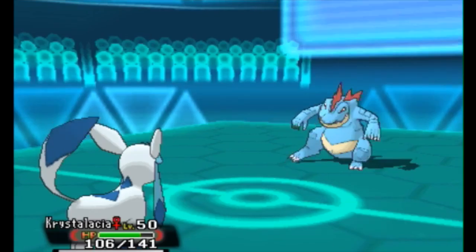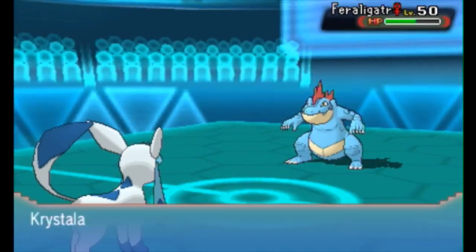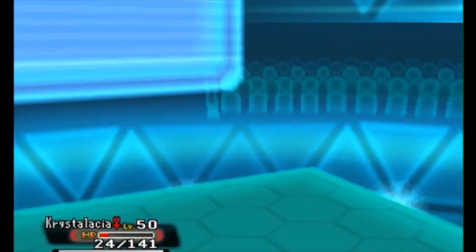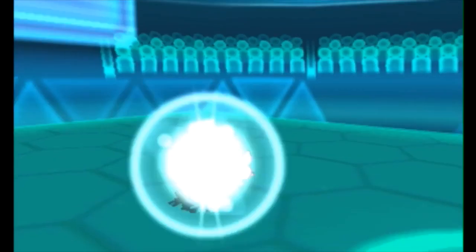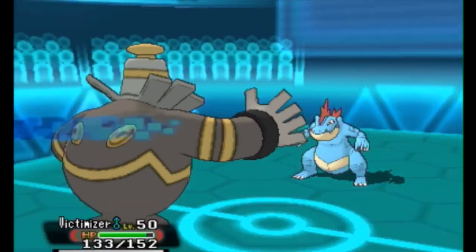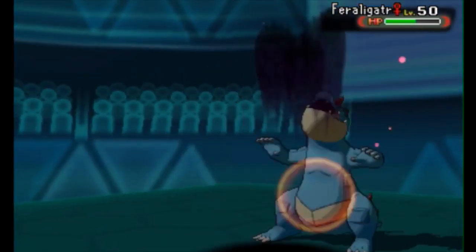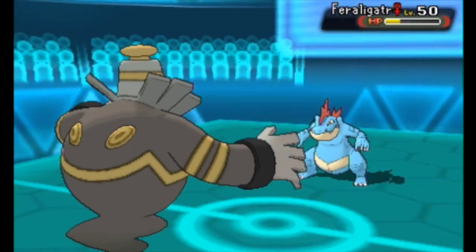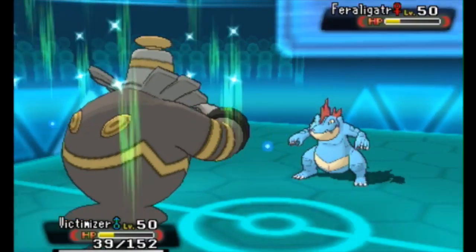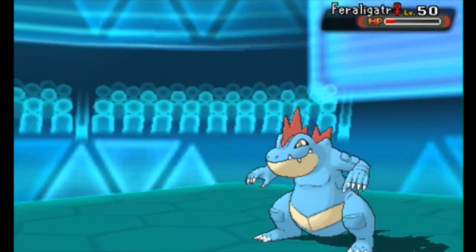I did predict the Ice Fang, but it's a matter of the Waterfall. If he's going to go for a Waterfall, I hoped I could survive it — but I don't, because he gets a crit, which sucks. I go in with Victimizer after that, and I know for a fact that my Victimizer is really bulky — I can take a plus-one Waterfall. Because I have priority I will outspeed him and I don't get flinched, since if he went first I'd have a chance of getting flinched from the Waterfall. So I get a couple of Shadow Sneaks off.